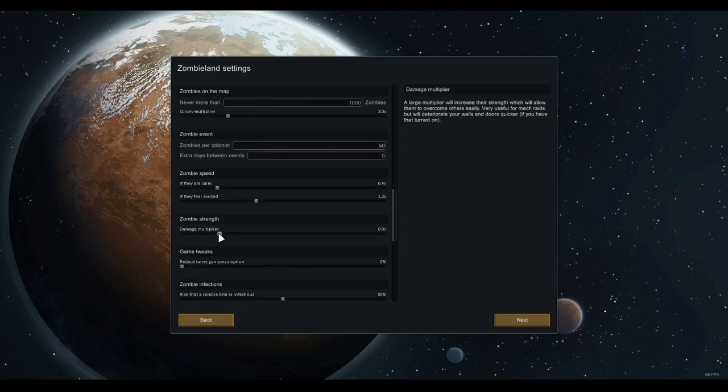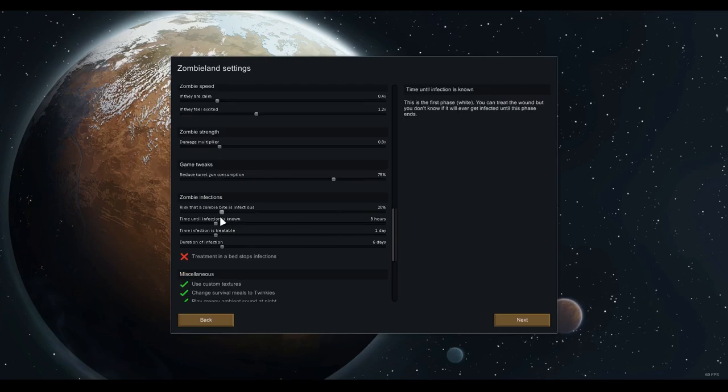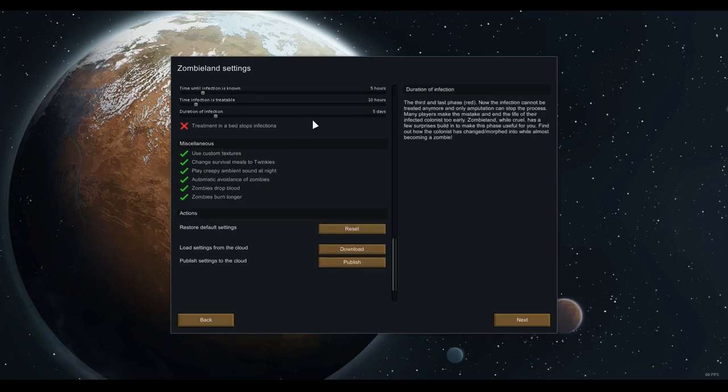Zombie damage multiplier — I'll turn that down a little so there's some chance of survival if we get caught in the middle of a horde. Since we're playing lone survivor style, I'll set turret steel cost to around 75% because we're not going to have a huge sprawling colony. One survivor versus all these zombies will be much more interesting. Risk of zombie bite being infectious — I'll drop that down as well. Time until it's known I'll make lower, but you have to treat it quicker. Treatment time set to 10 hours, infection duration five days — just in case our only colonist gets infected.